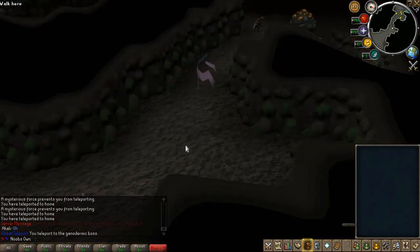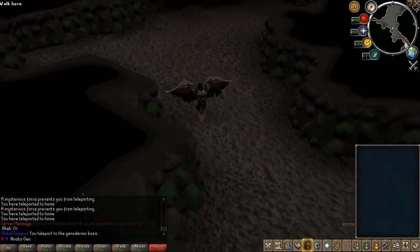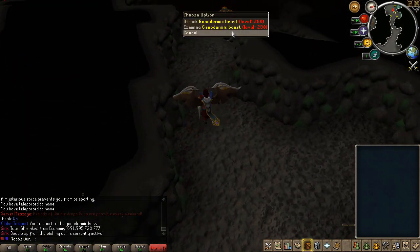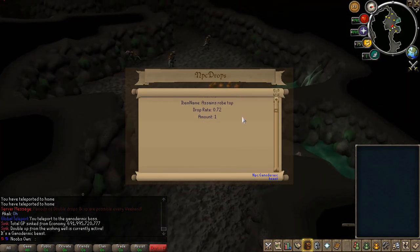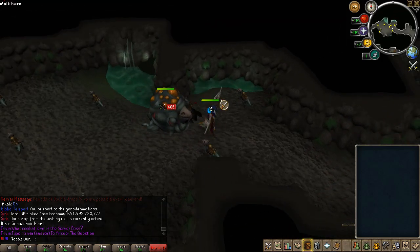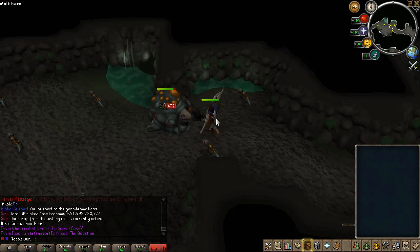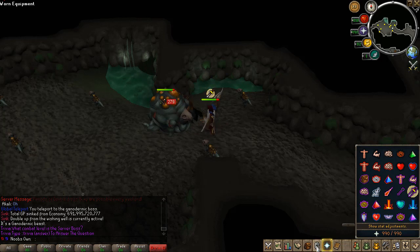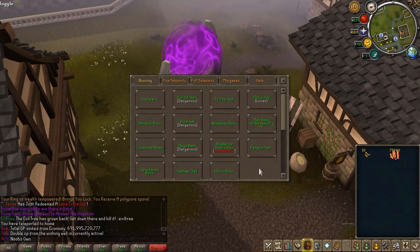As for the Kalphite Dormic boss area — the Kalphite Dormic Beasts can drop Assassin gear, which is pretty nice. The boss has quite a lot of HP but doesn't deal a lot of damage, so you can basically just pray melee and AFK here.